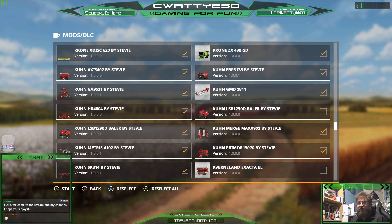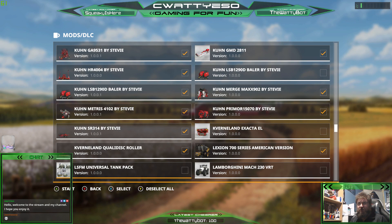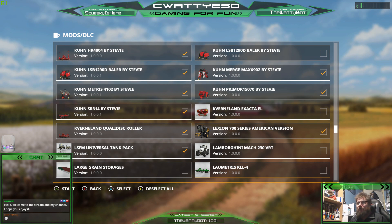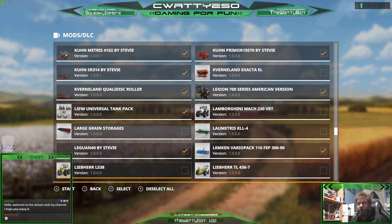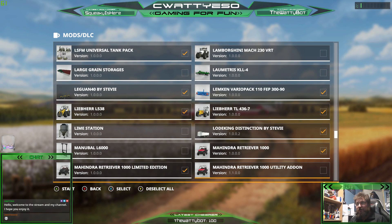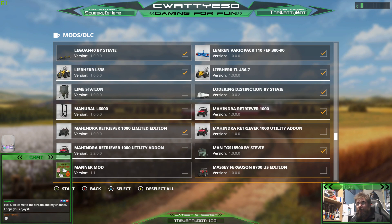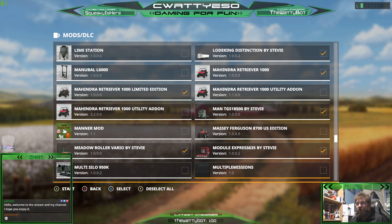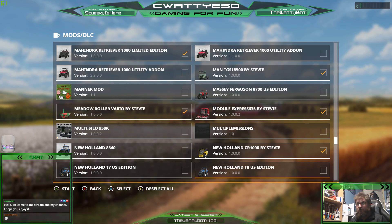I'm going to add all of Stevie's mods because Stevie makes the best mods for Farming Sim. We'll use the universal tank pack most definitely. Not going to add the Lamborghini because it's rubbish. Loads of front loaders, load king. We'll add the Hmm-Hinder, the Man, the Rola Module Express by Stevie, New Holland by Stevie, New Holland T8.